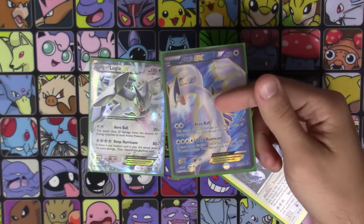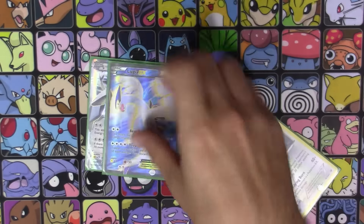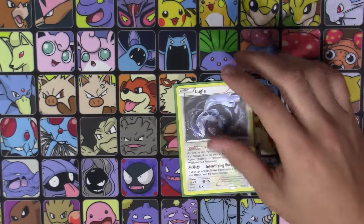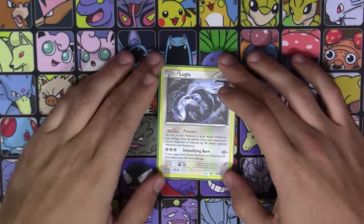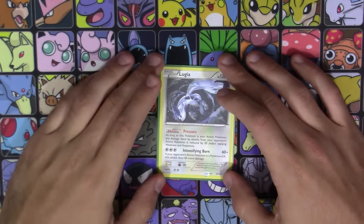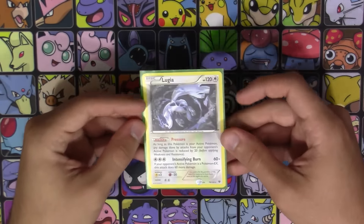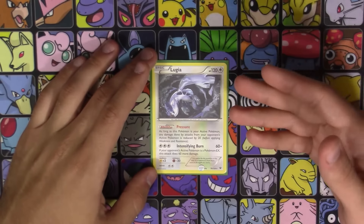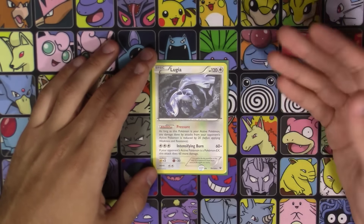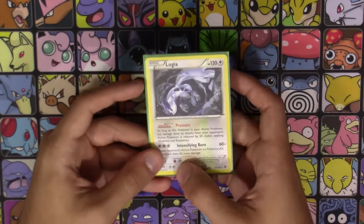You probably don't want to get rid of your own stadium, but say your opponent plays a stadium that's trouble — just get out Lugia, use Deep Hurricane with four energy to get rid of it, and loading up four energy onto a Lugia isn't as complicated as it sounds. The one non-EX Lugia is also not bad to start with — its ability Pressure reduces damage by 20 instead of 30, but it's a non-EX. It's got Intensifying Burn for 60, and 60 more against Pokemon EX, basically like the old Bouffalant but resistant to Fighting, which right now is pretty good.